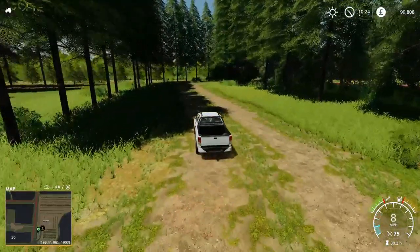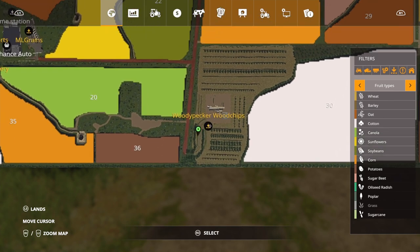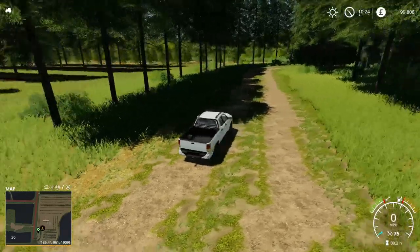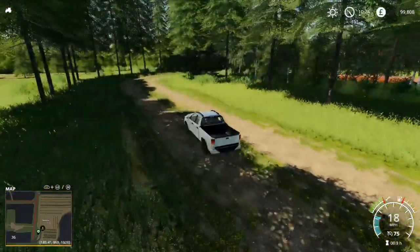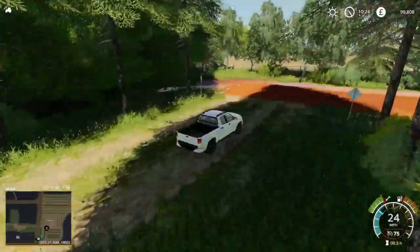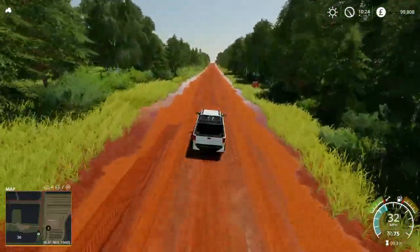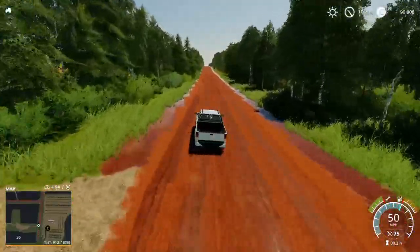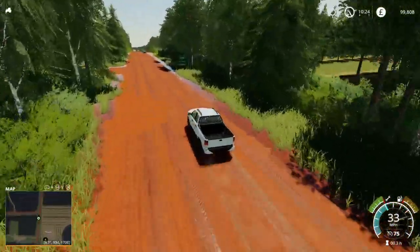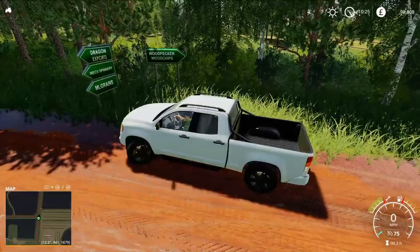And that is pretty much it — we've covered the whole map. So we've come along here, down here, into Woody Pecker woodchips. It says Woody Pecker on there, it says Woody Pecker in there. Not sure which is the typo. That says Woodpecker. So that says Woodpecker woodchips — I don't know. But that's it. We'll head back up, then turn right — we're heading back over to the farm.